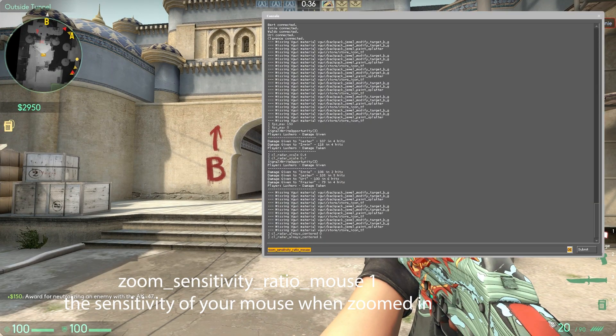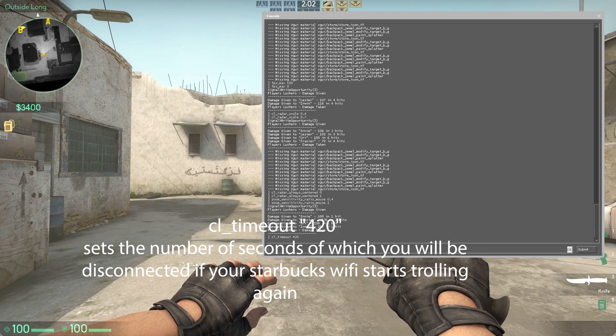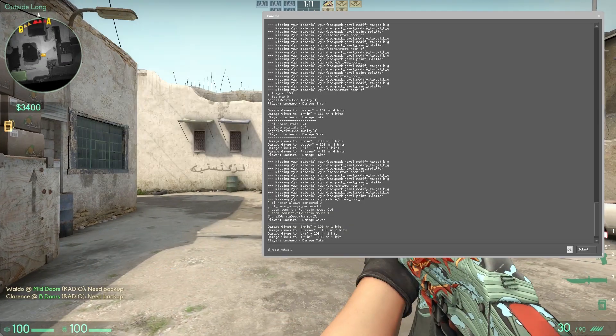Zoom Sensitivity Ratio Mouse is the sensitivity of your mouse when zoomed in. CL Timeout Value sets the number of seconds after which you will be disconnected if your connection starts dropping.